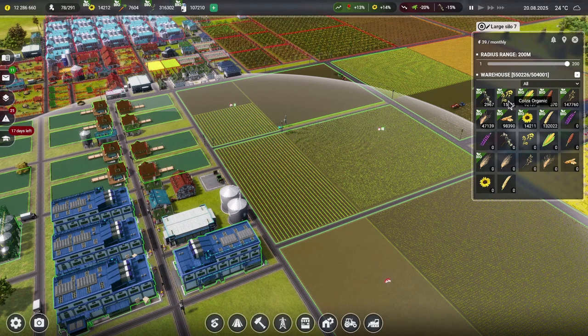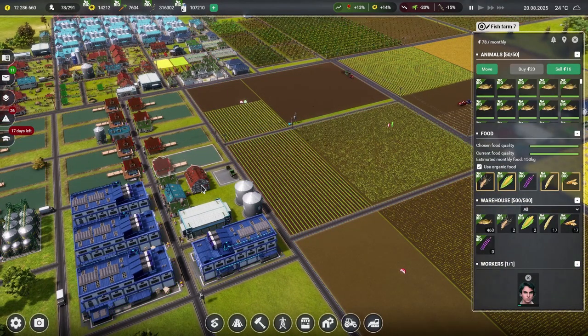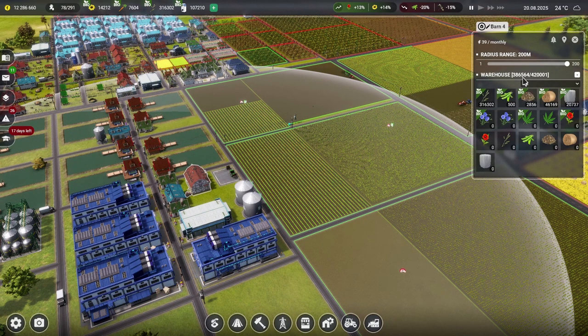Maybe we could get rid of some of the organic colza. Why have we got like 15,000 kilograms of organic colza? Let's go and sell some stuff. Sunflowers — yeah, we want those, we go through those a lot. The organic soya — and what do we need to get rid of? Wheat, and we can certainly get rid of some grass. The grass goes in the barns, and the barns are also looking a bit full.